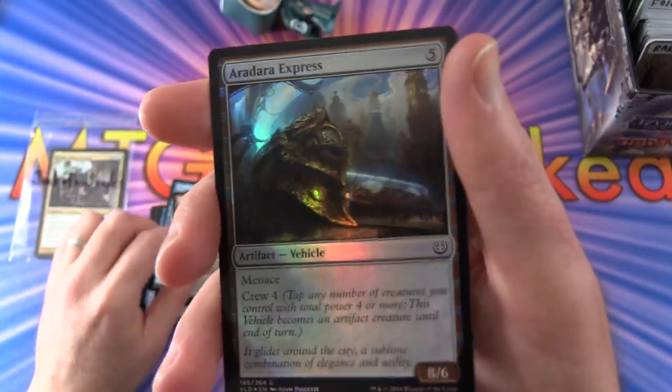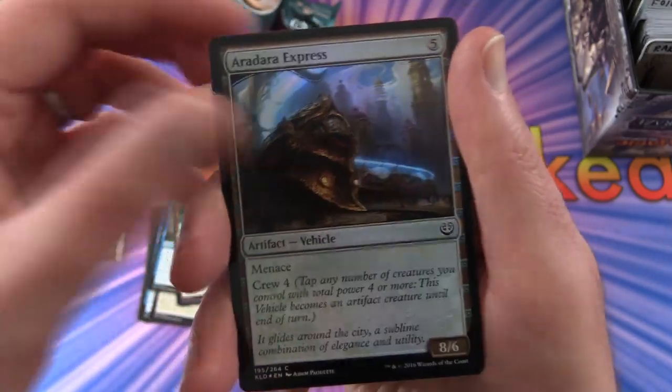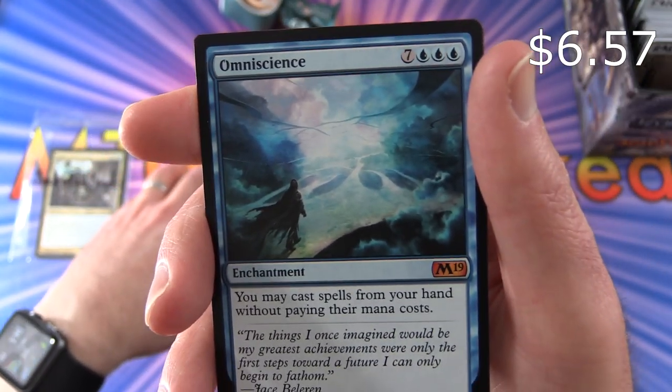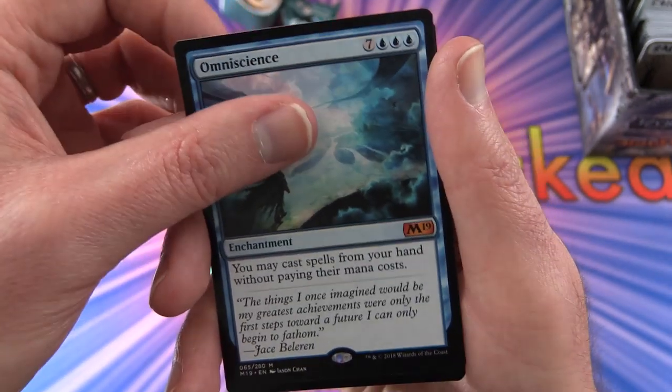And then this one was even better - Aradara Express. Look at that foiling, fantastic. And a mythic: Omniscience. Enchantment for 10 - you may cast spells from your hand without paying their mana costs. Very nice.